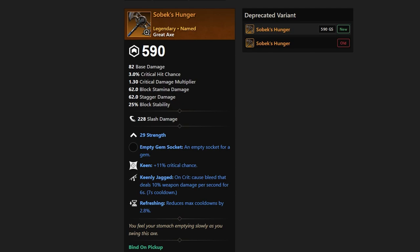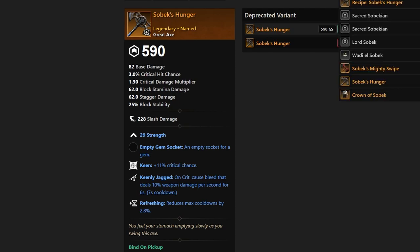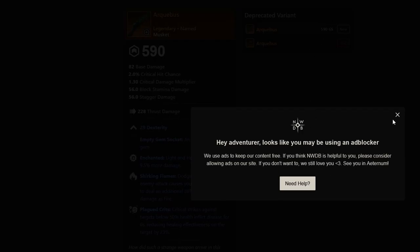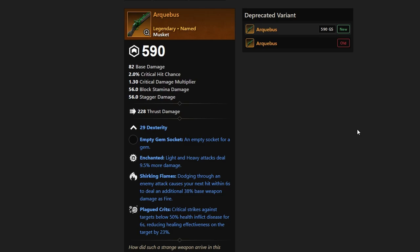Next, we have the Arquebus, which is a very, very strong musket. The reason this is strong is because you're going to inflict plagued crits, and light and heavy attacks deal more damage. The only thing that's a little bit lackluster is probably the Shirking Flames. But realistically, this is a really strong musket. If you are looking for a pre-bis musket or if you really need those plagued crits, this is it. And it's expedition-wide as well.